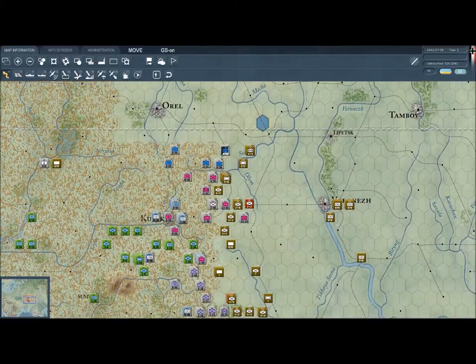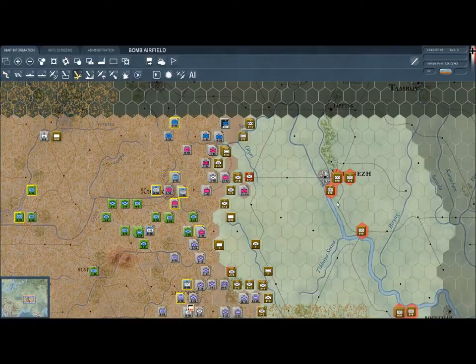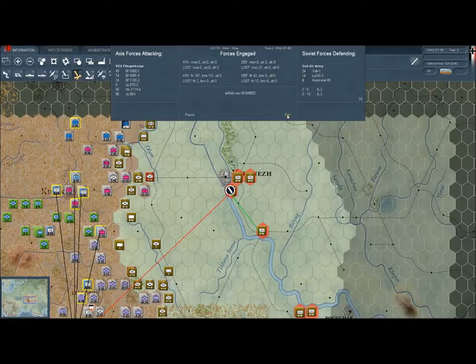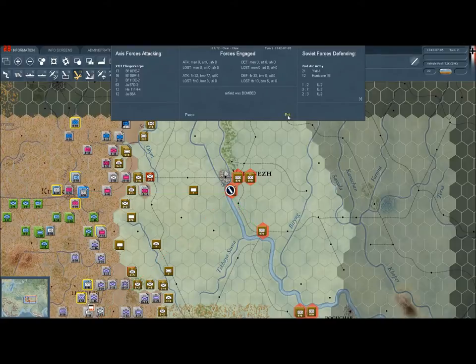That was not casualties, just the airfield. Speaking of airfields, let's go ahead and start bombing the enemy airfield. This is always a good idea, and especially near Coronet — as you can see, we're still destroying a lot of enemy planes. There are 12 fighters, 5 bombers, and we just want to keep up this pressure because if we can keep that up, it's really going to help.